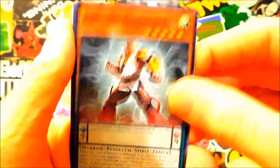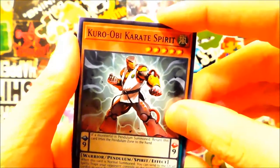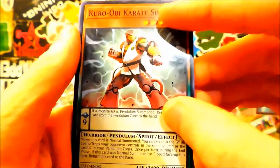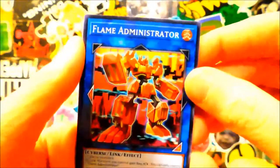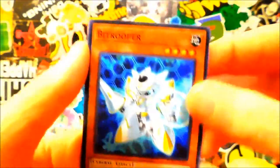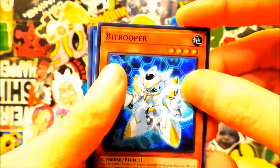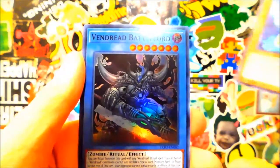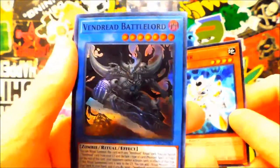Kuro Obi Karate Spirit — that's freaking Robo-Turtle. It's a Spirit Pendulum, pretty weird. Flame Administrator again, Tindangle Dueloni, my bye guy. And oh — super rare Battle Lord! Oh well.